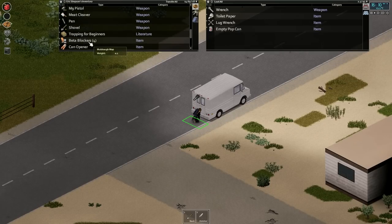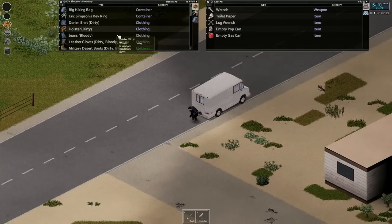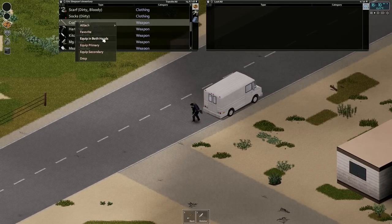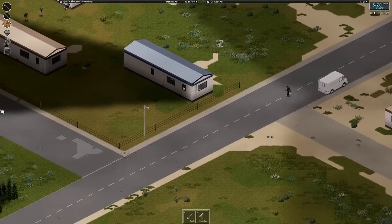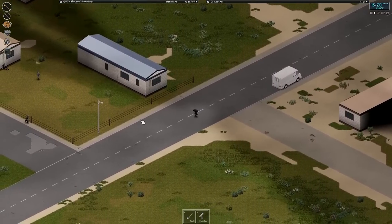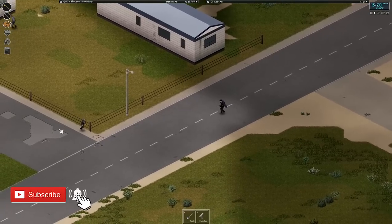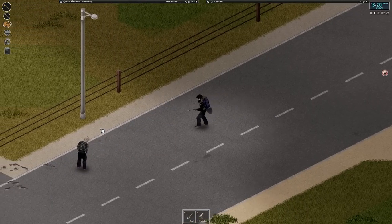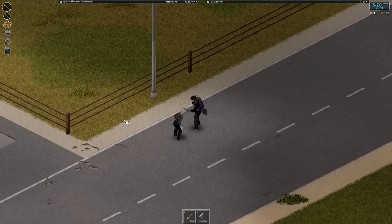We can put this gas can in the back — we have some junk back there, that's fine. We'll get our spear, just a plain old spear, equipped both hands. These zombies are falling on us. This one's a fresh one — it's moving quite fast. We'll have to be careful here.